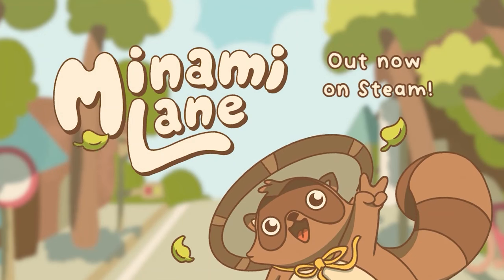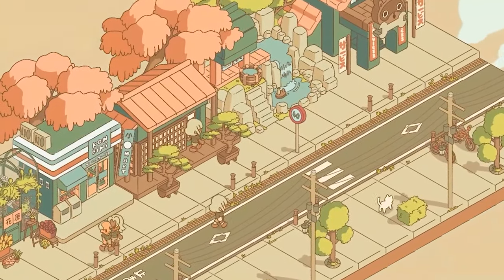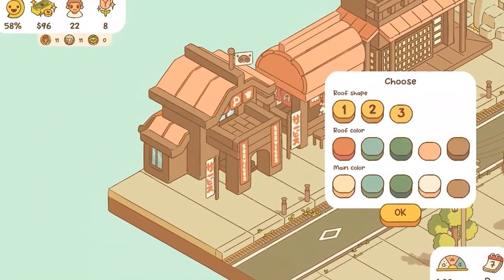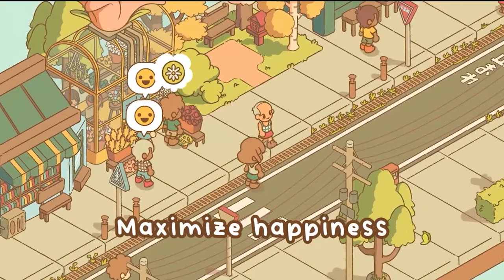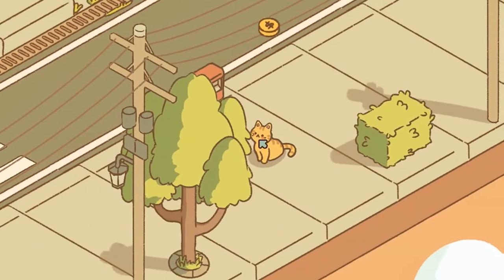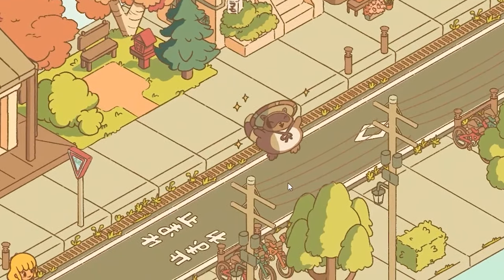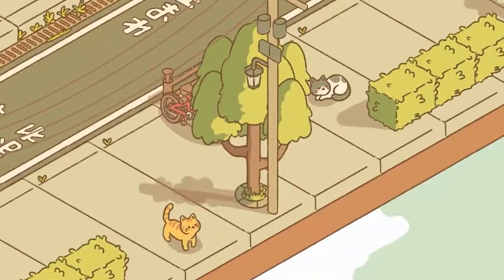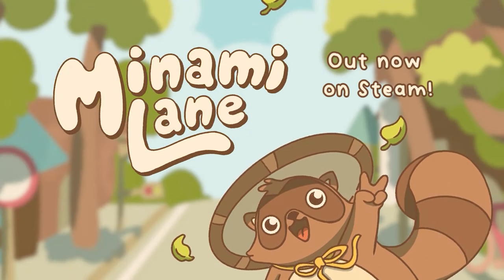Minami Lane. This game came out a few months ago and it looks super adorable. From developers Doot and Bleep Bloop — cute names, by the way — it's a management sim where you manage shops and the people in the community while you finish tasks and promote positivity and love. The great thing about this game is that it's about a 2-4 hour gameplay, which has a nice little pick-me-up to it if you're not looking to commit wholeheartedly to a game. And who could go wrong with tanukis, Asian foods, and cats? The best thing about it is it just costs $5 — less than a cup of boba. Minami Lane is currently only on PC on Steam.